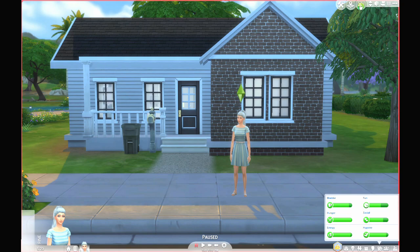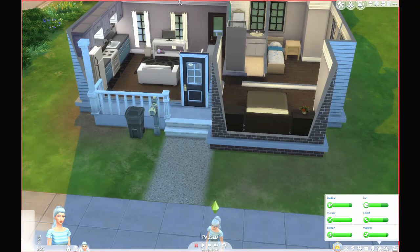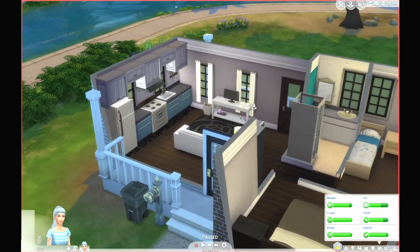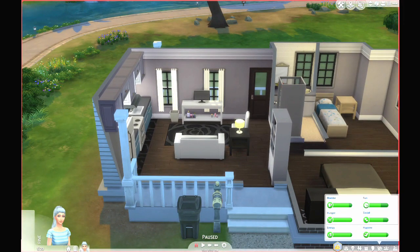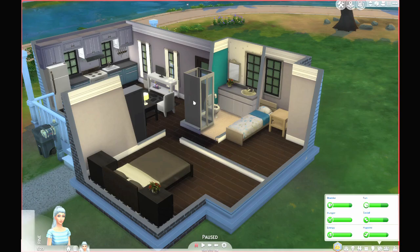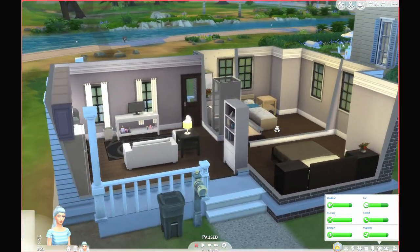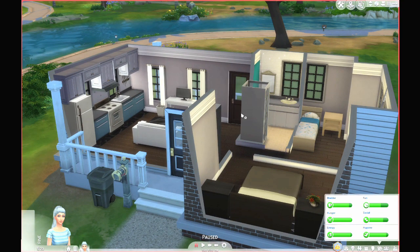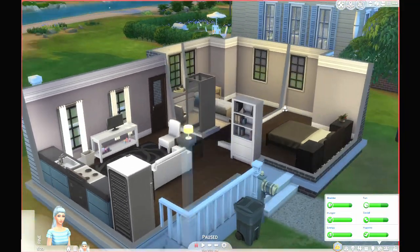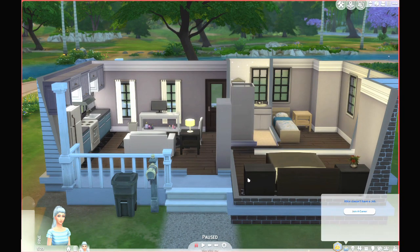Let's take a look at the house. When you come in we have a small living area, a bookshelf, a kitchen — pretty decent kitchen actually — and a small TV. Then we have one big bedroom, a smaller bedroom, and also a bathroom. I think this one is pretty good. We have everything that we need. We can also learn some skills from the bookshelf if we need to.